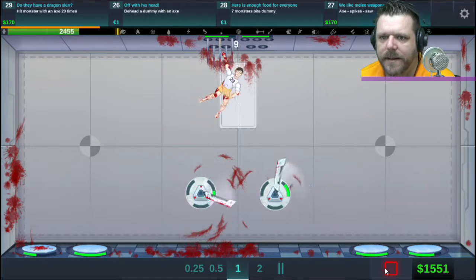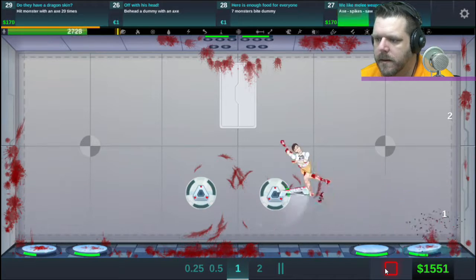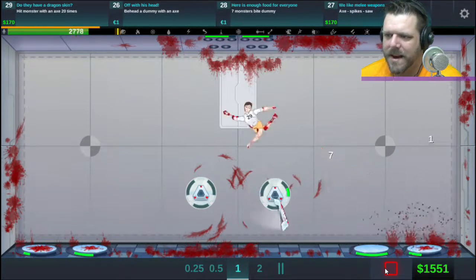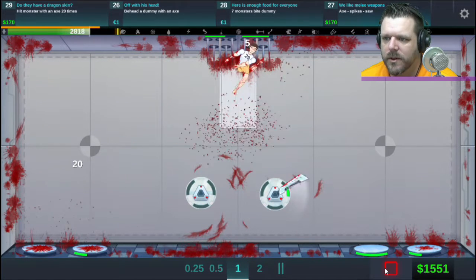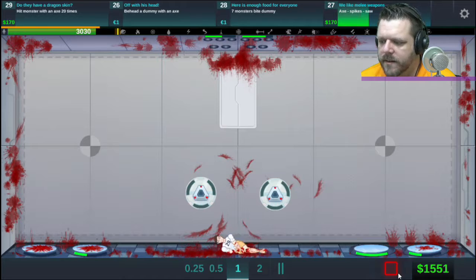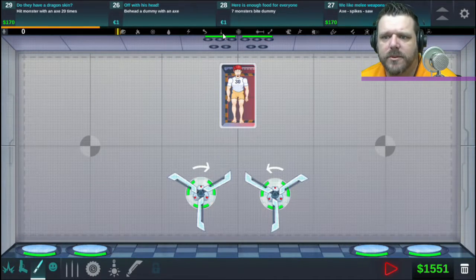This is actually a lot more violent than I thought it was going to be. Let's just finish up that axe — the axe is broken, done with damage. That was cool, we got the axe ones out of the way. I don't know how to take limbs off yet for 'behead dummy with an axe.' What else — axe-spike-saw... I'm wondering if that just means they have to be done in order.